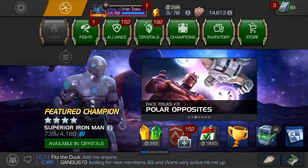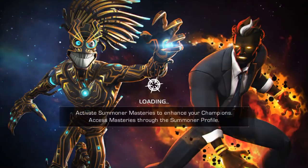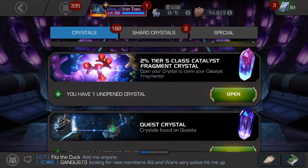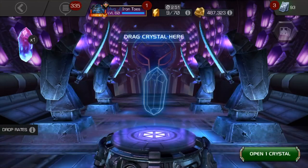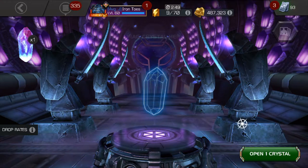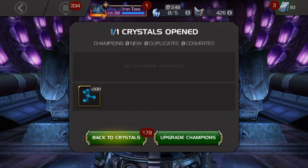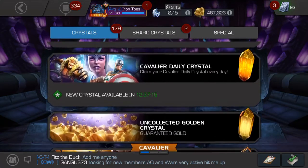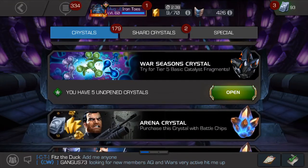Hey everyone, IronChose here. Alliance War Season 11 rewards are in and let's pop open some goodies. First of all there's this brand new 2% Tier 5 class catalyst fragment crystal — that's a mouthful. Not really a whole lot to see here, it's just a tiny portion of something. Cosmic T5 class. Let's go down to the season rewards crystals, war season crystals.